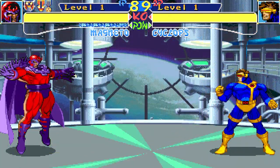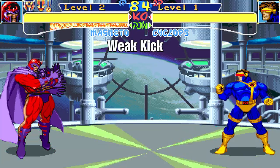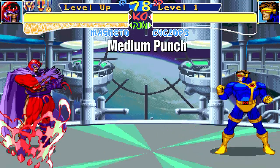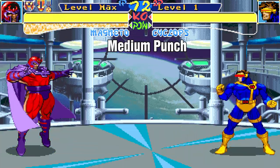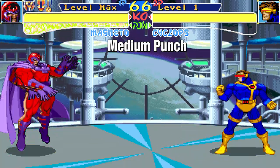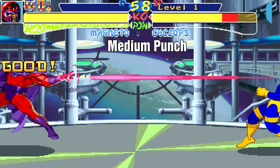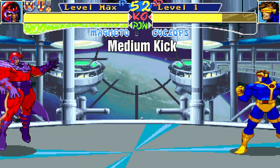Let's look at his jumping normal attacks. That's weak punch, next is weak kick. Next is jumping medium punch, which activates the EM Disruptor special projectile, but it does not come out if you do it too late on your jump. The trick is to push medium punch around the peak of your jump so the full animation comes out and completes. Next up is jumping medium kick.